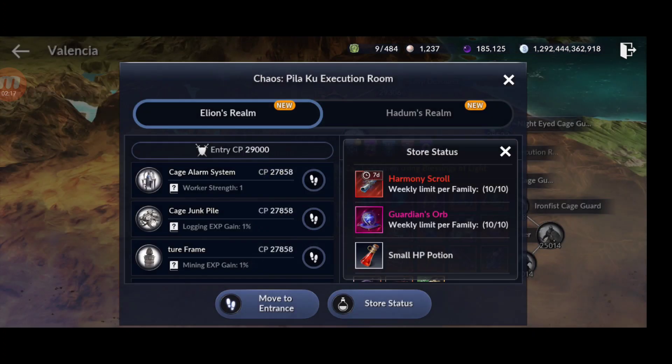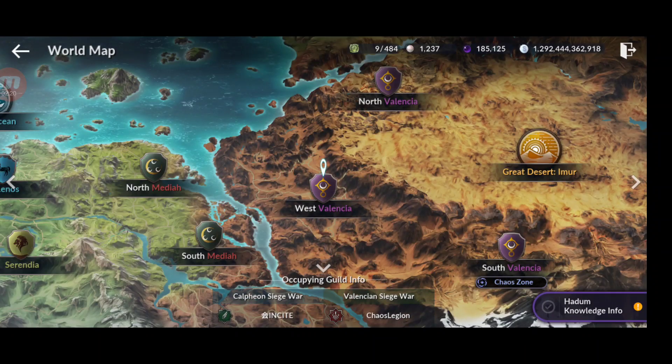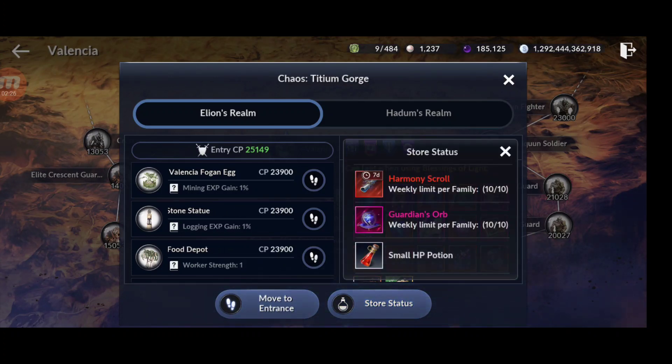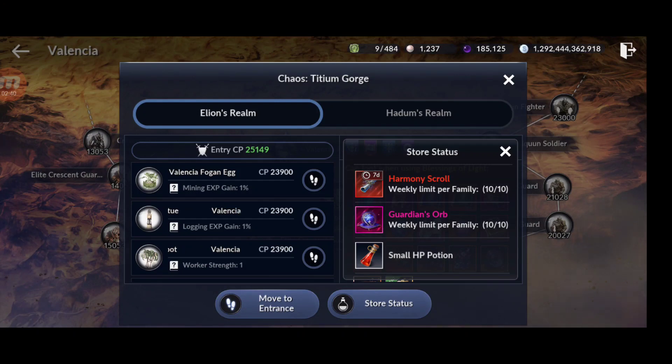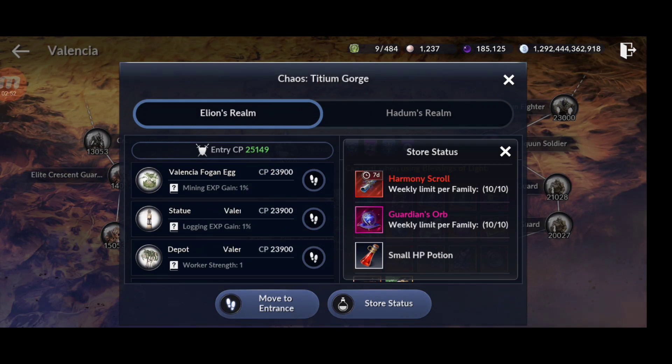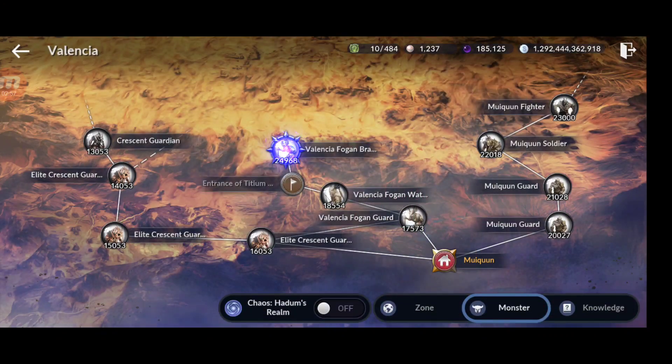For Chaos Rift 1 with harmony scrolls, you spend close to 1 billion per entry, and you can buy 10 runs. Right now you choose either Chaos Rift 1 or 2, but in the future you may be able to do both. Combined, that's 10 billion from Chaos Rift 1 plus 20 billion from Chaos Rift 2 — 30 billion per week just to farm these rifts.